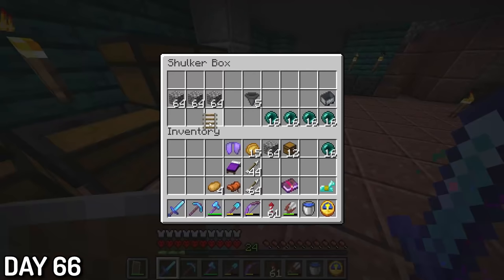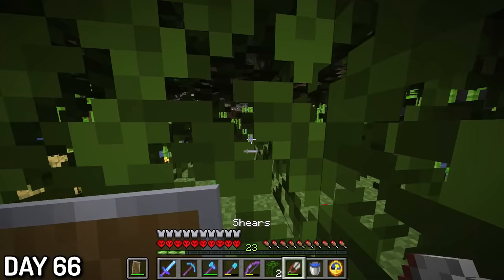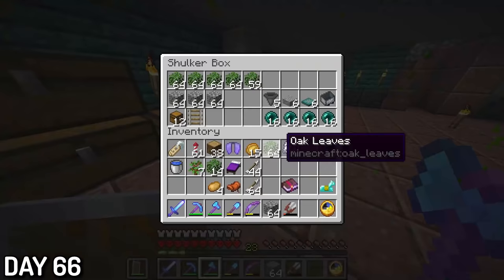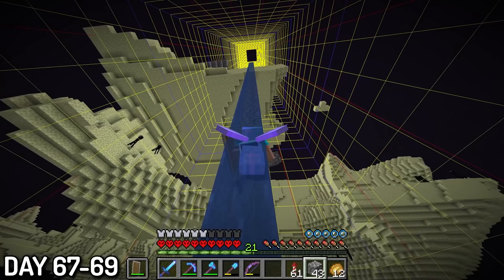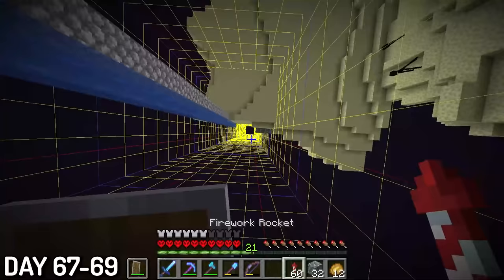Day 66, I headed to the main end island to repair my stuff since it was extremely broken from end-busting. After grinding to level 30 I enchanted my axe and got a jackpot axe. I also started assembling materials for a project, and with saplings I could get the most important item for the project — leaves. Lots and lots of leaves.